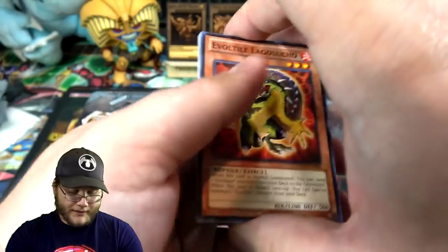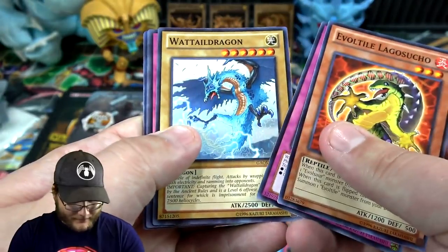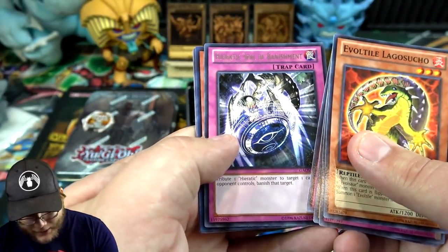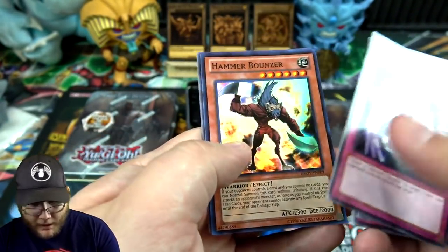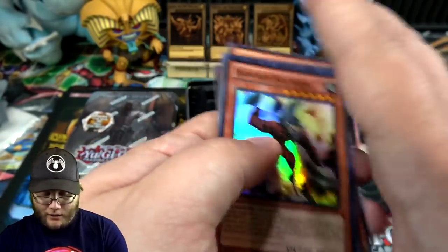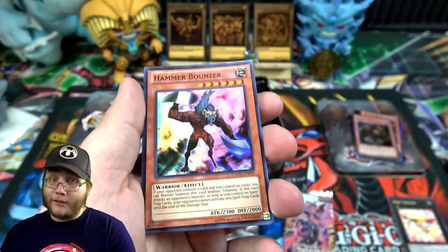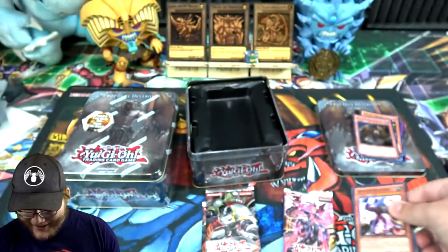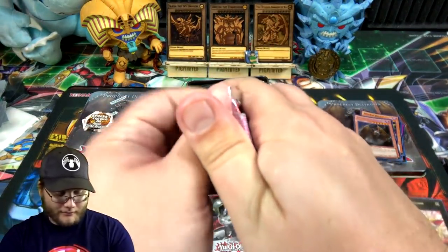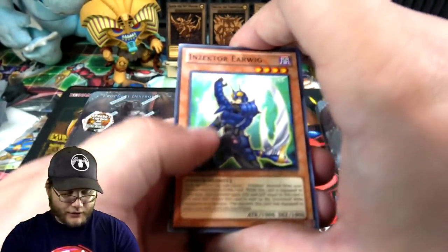Let's see Galactic Overlord — I remember these tins not always liking me, so we're gonna see. We have Tail Dragon, that's pretty good actually, we have Heretic Seal of Banishment and Hammer Bouncer. At least I'll take it — you're not guaranteed anything from these, so I'll take a super I haven't seen in probably about 10 years. I don't really remember that card but there you go.